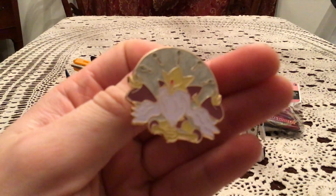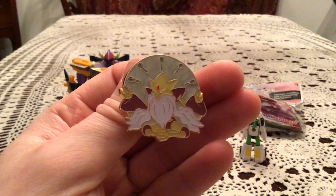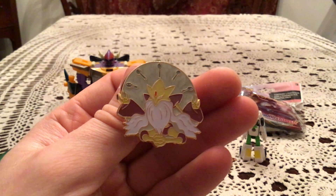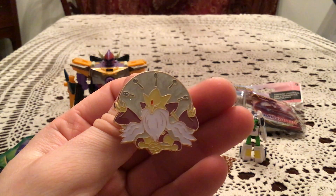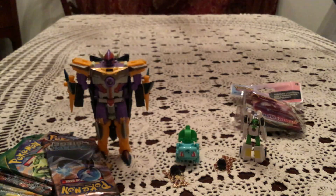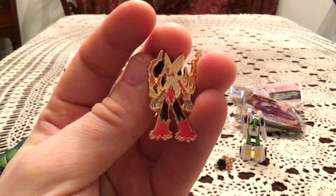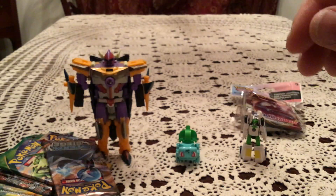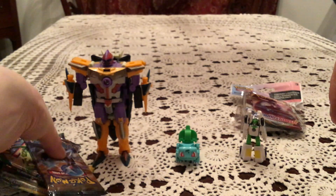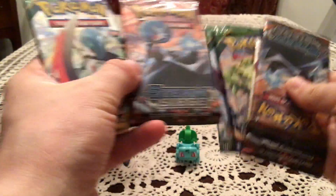We have the Mega Blaziken pin — looking very nice. I always thought this one looked weird because they had to do what they did with the spoons to make it work, some sort of light effect. Normally for Mega Blaziken they just float, but here it just looks like they're stuck in something. There are two of them, and we have the six packs — three each of Steam Siege and three of Roaring Skies.